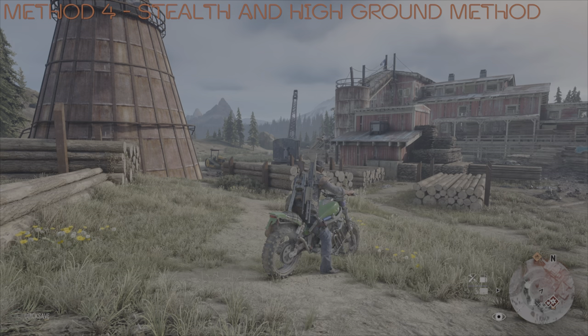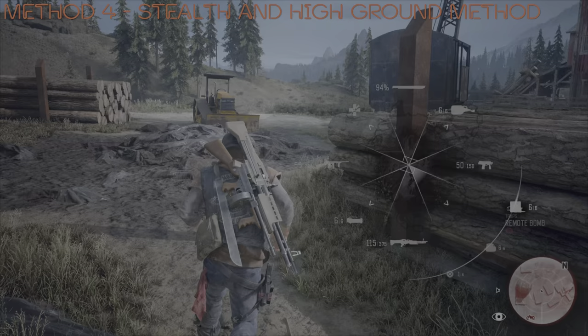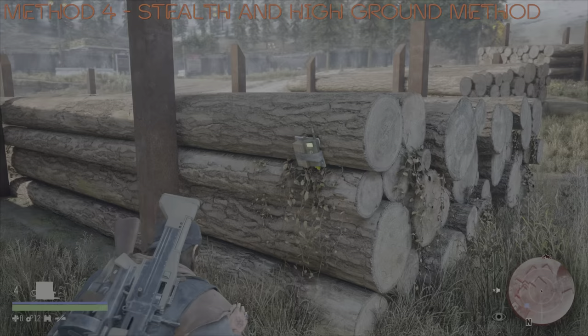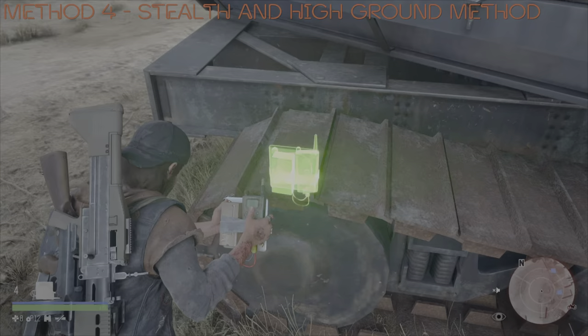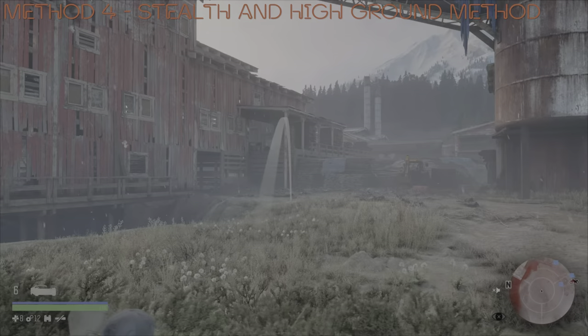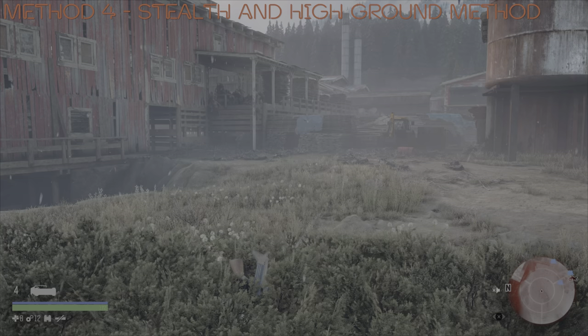On to method number four, and this is the Stealth and High Ground method. As the title suggests, it's basically a two-parter. I'm going to try and take out as much of this horde as possible using stealth, and when I am finally discovered — because it's very rarely you get away with taking out this entire horde through stealth — I will take them to a special location which I discovered myself, and take them out nice and easy. Before I even start to engage the horde, I'm basically looking to place three remote bombs. The first one is by far the most important because it's beside the barrel — so when I set that off, I'll hopefully take out quite a number of the Freakers. The other two are just going to be distractions, or more to the point to try and lure the horde over to those areas if they start getting too close to my position.